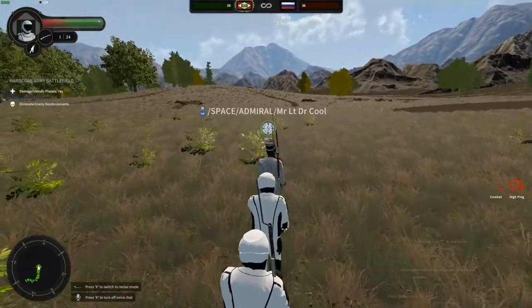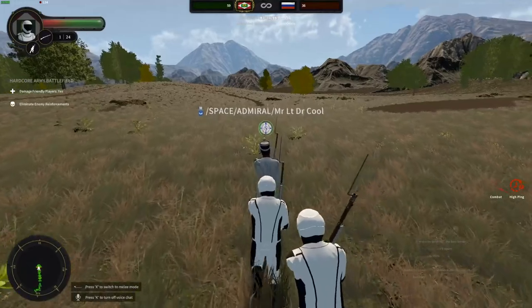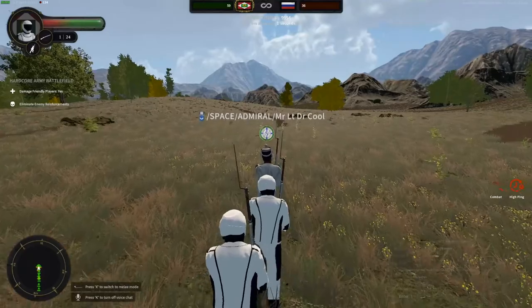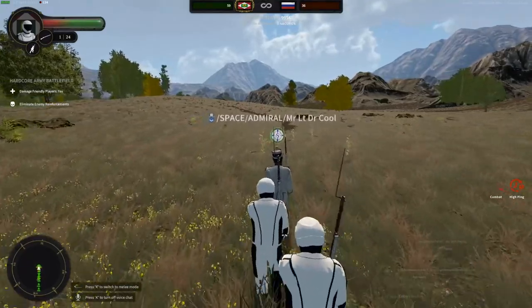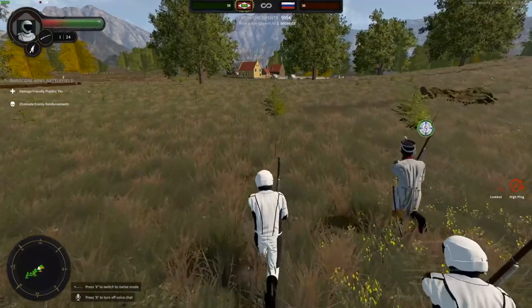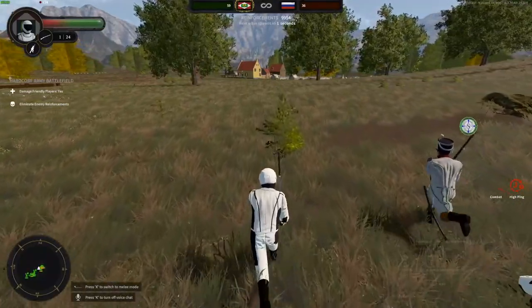When you hear left flank march or right flank march, you want to do a 90-degree turn to that direction and keep going. So our vertical line switches to a horizontal line. Left flank march. There you go, that's good. Right flank march - now you're back on me.